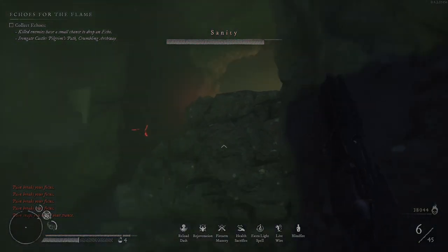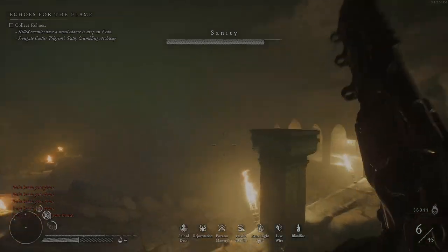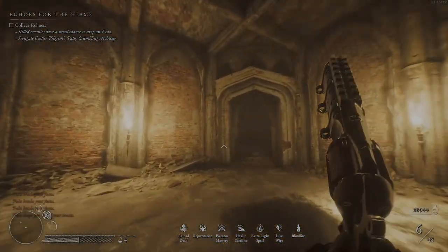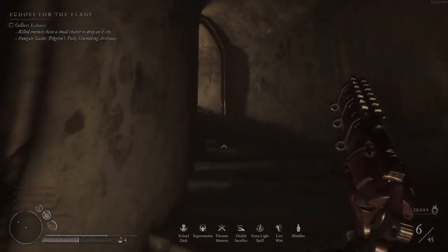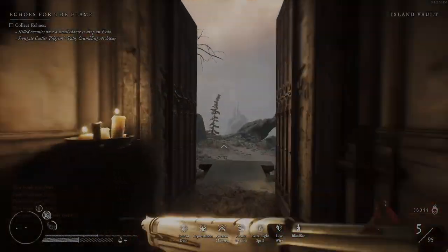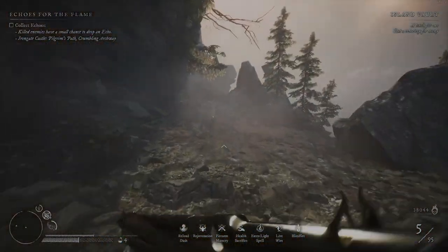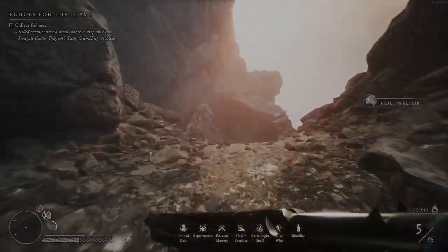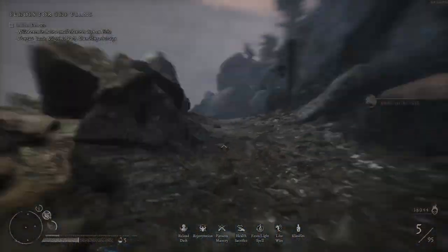Then you just exit here, back from where you started. This dungeon is cleared. Now we're going to go to the Wailing Tower, which is the main dungeon. We'll try to clear it and kill the boss there. I take this health here — back to five potions. Let's go to the tower.